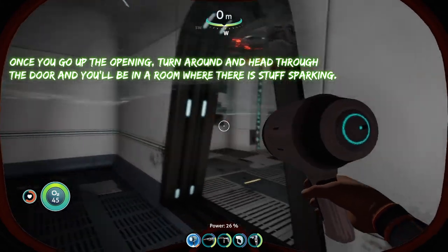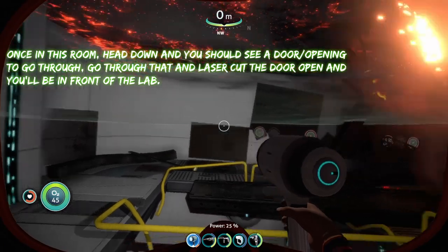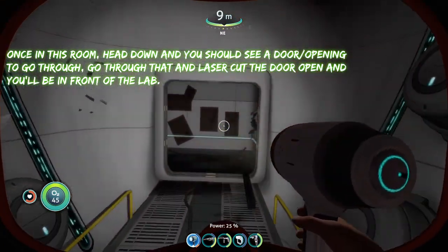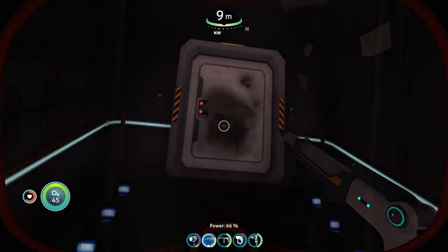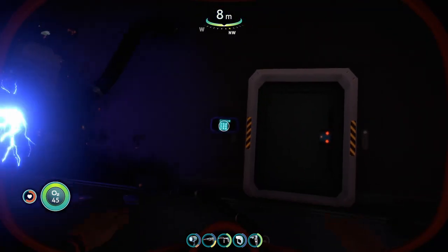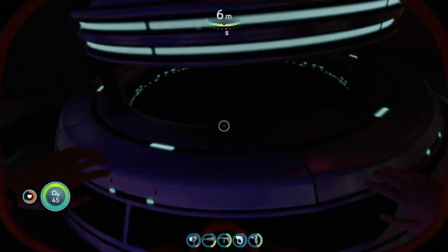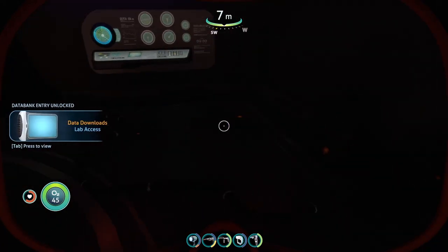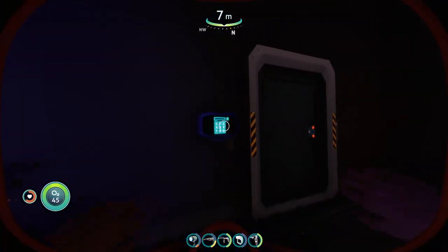Once you're up here, turn around and look to the right — there's going to be a little door that leads into a sparking room. From here go down through this giant door and there's going to be a door you have to laser cut open. Once through the laser cutter door, you'll see the lab door that requires a code, and to the left you're going to see a giant circular thing with a PDA on the ground right next to it.